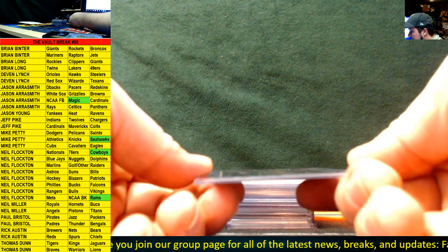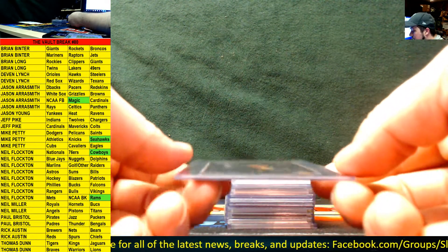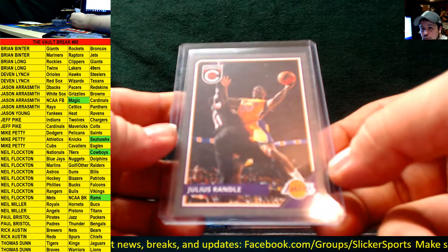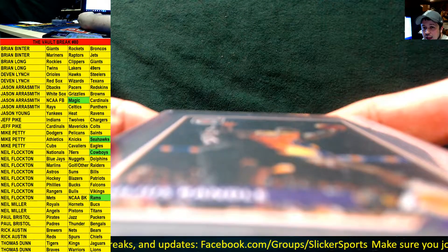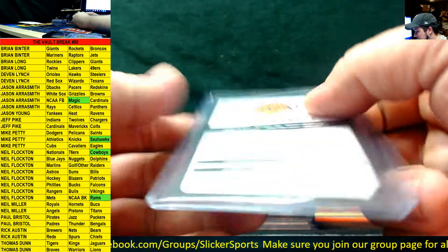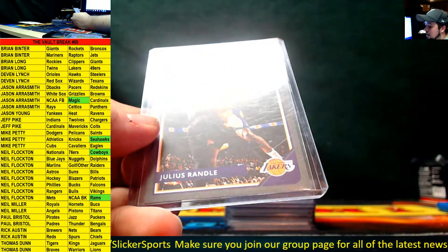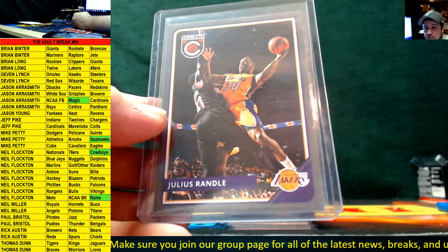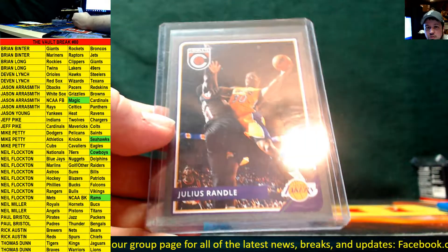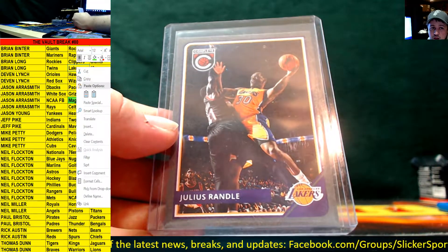Next up we have a silver border card from Panini Complete Basketball for the Lakers — Julius Randle. If you guys haven't watched Julius Randle play this year, he's been playing out of his mind. He's been hurt a lot but when he's playing he's performing very well — I think he even had a triple-double a couple of weeks ago. This is going out to the Lakers — Brian Long, one of our vets.